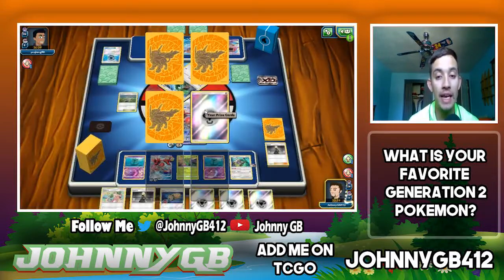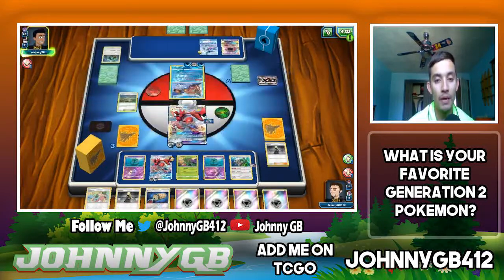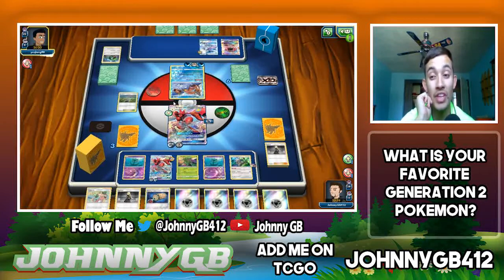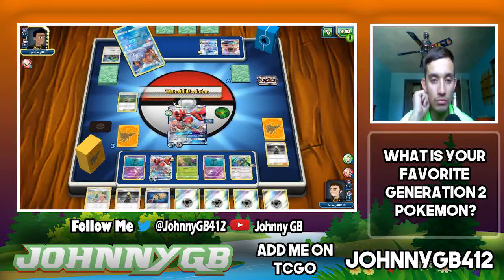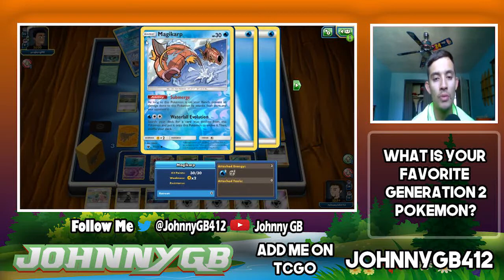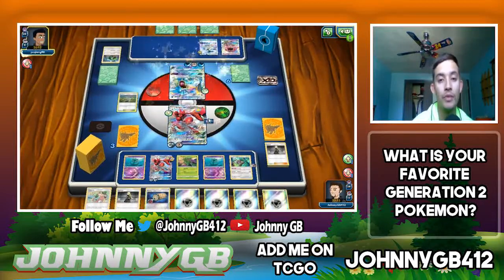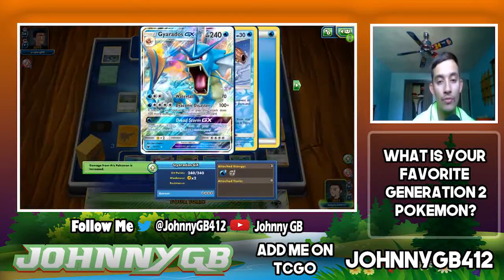Thinking about how to win this game. I'm guaranteed two prizes. I'm not sure what Gyarados GX does — Waterfall Evolution lets you search for a card that evolves from this Pokemon and evolve it. This is where I wanted the Guzma because I could have picked off the Glaceon and he'd be down to six prizes to one. Gyarados is 240 HP. We Cynthia again and try to hit a Guzma for next turn.